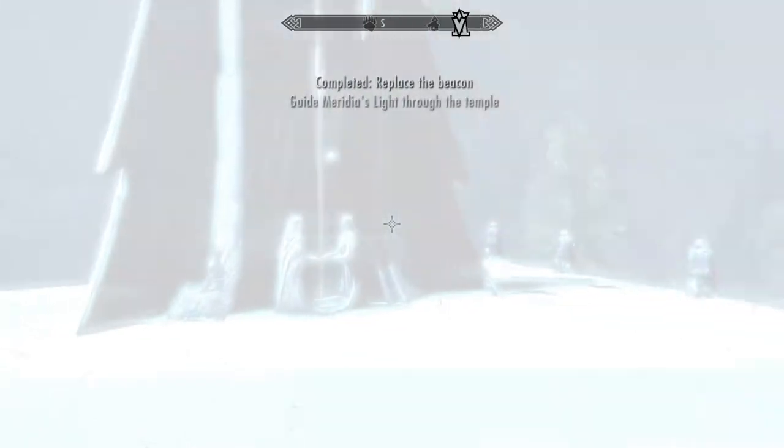'Tell me more about this artifact.' Mortals call it Dawnbreaker — it was forged in a holy light that breaks upon her foes, burning away corruption and false life. I like how she thinks I'm doing it for her. Nah, I want that Dawnbreaker.